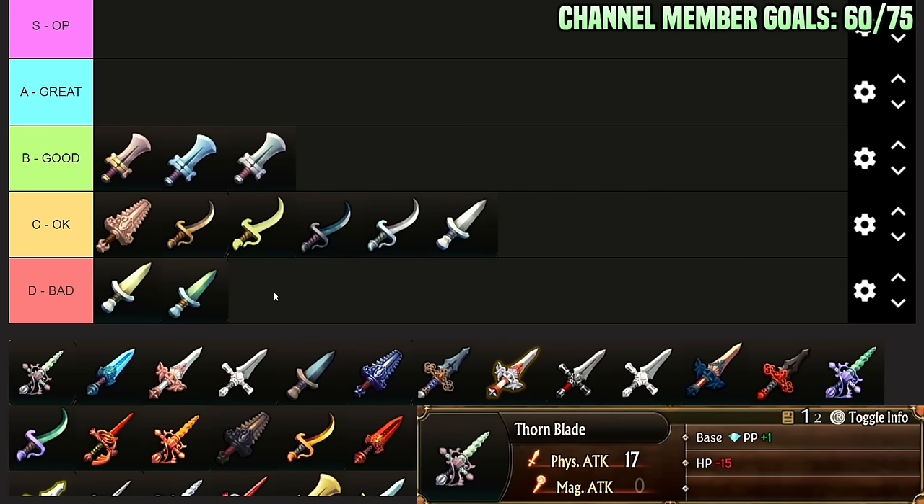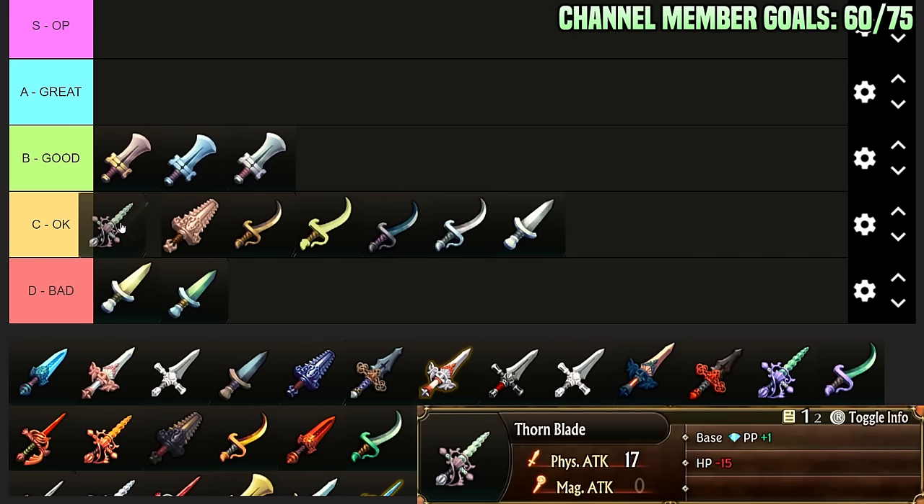Thorn Blade: HP minus 15, Passive Point plus 1, 17 Physical Attack. I just can't justify it. It's definitely better than some options because it gives passive points, but the cost of both this and similar swords is too steep. The HP minus 15 is a pretty big cost — you're opening yourself up to getting killed by arrow assist, range assist, magic assist, and enemy tower abilities, which is a serious problem in this game. Those are the main things that get in your way.